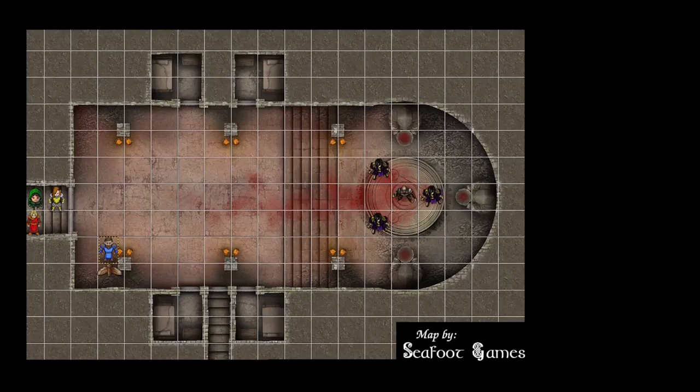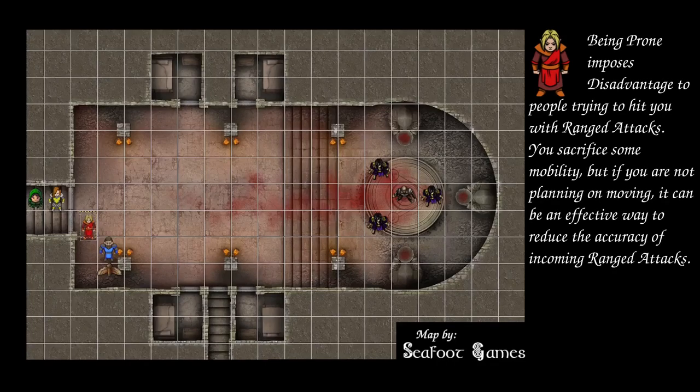Azure Wolf commits to the Shatter strategy with the remaining spell slot. Moving into position, they cast Shatter at 60 feet for 15 damage. Tom takes 7, Dick takes 7, Harry takes 15, and the Thug takes 15. Azure Wolf then uses two squares of movement to get behind the owl and go prone.